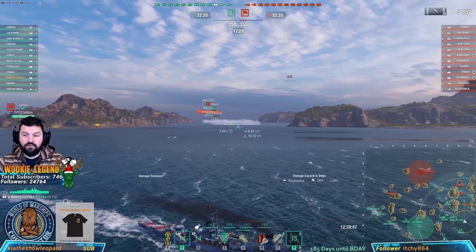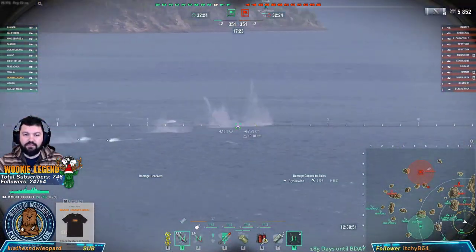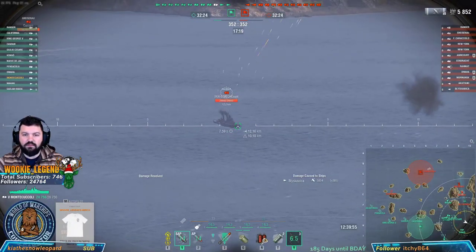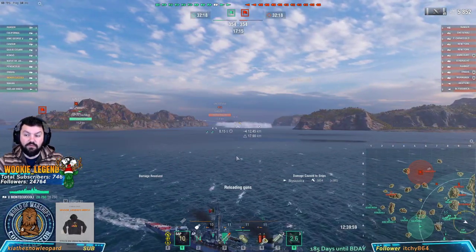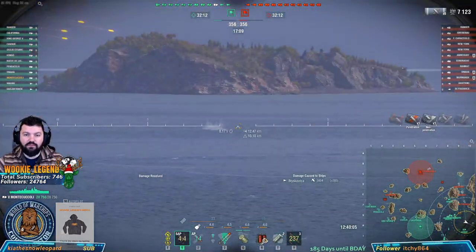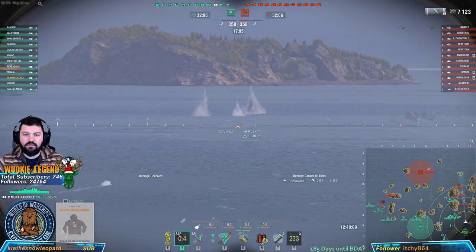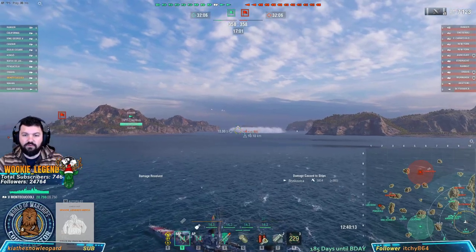Our team is pushing in a little opening — there really wasn't a need for it. All we needed was for them to come to us. If he goes in front of that cruiser, he's dead, and most likely that's what he's going to do. This guy's not paying attention to the minimap — quite unfortunate, because we need him to. The cruiser's in smoke, the DD's in smoke, and our DD's now going to YOLO them, which is unfortunate.